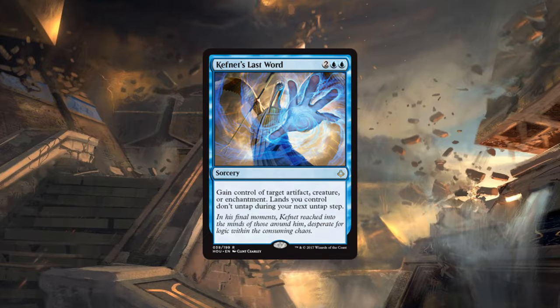It's removal plus a threat, but the lands not untapping is such a killer. The upfront cost is the same as Control Magic, except it has the additional benefit of being a sorcery not an enchantment, and you can hit artifacts and enchantments as well as creatures. However, the additional clause of your lands not being able to untap is huge — that's a big tempo loss.